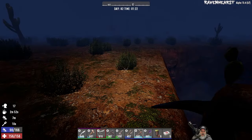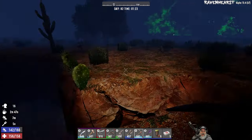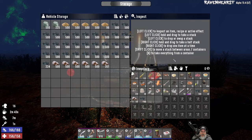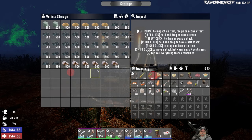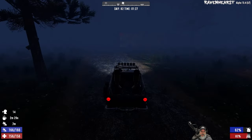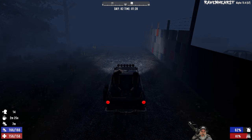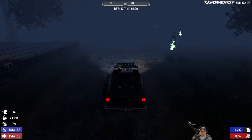Holy crap, that scared me. Okay, I think we've got enough oil shale for a while now. Let's take a look — yeah, all of that, which is a lot, plus we've got a decent amount of stone and sand, a little bit of clay, and some other stuff too. Let's head back to the base now and get this cooking up. A little concerned about calling more screamers in, but we've got to get some more gas going here.